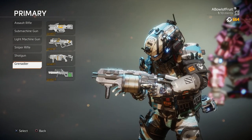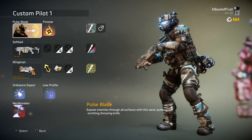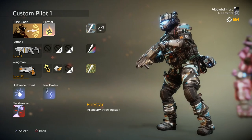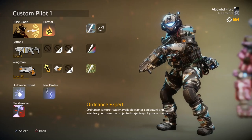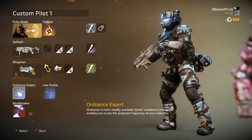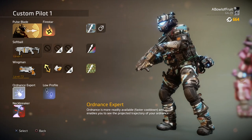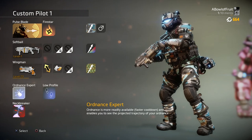We'll be using Pulse Blade to hopefully find people around some corners to line up our shot, Fire Star because why not — it's a frickin' ninja — Wingman in case we have to swap to our secondary, which I'll probably never do, and then most importantly: Ordnance Expert. This perk makes your ordnance more readily available with a faster cooldown, and it enables you to see the projected trajectory of your ordnance. That's the most important part.